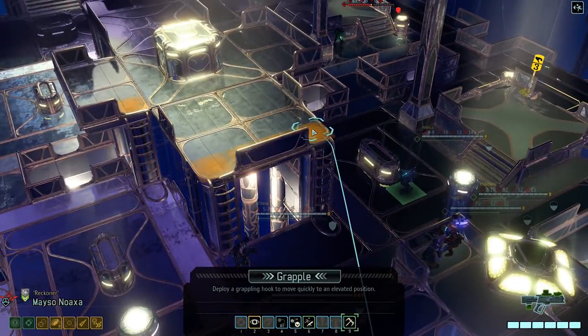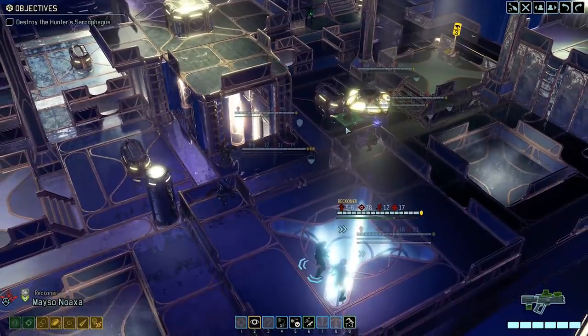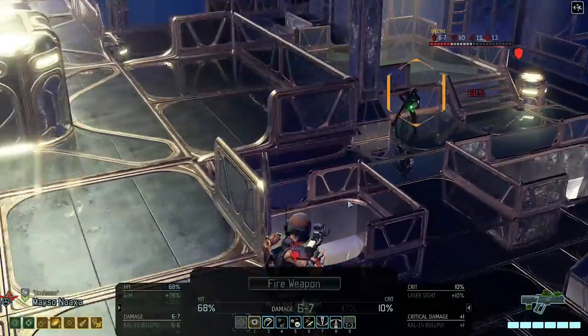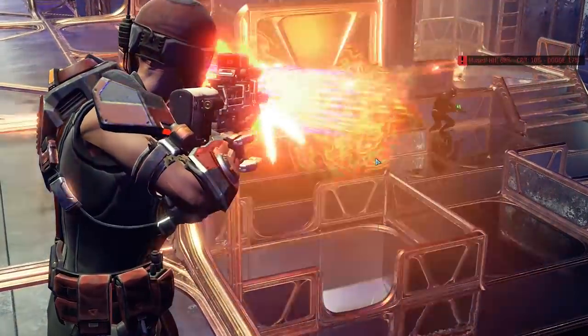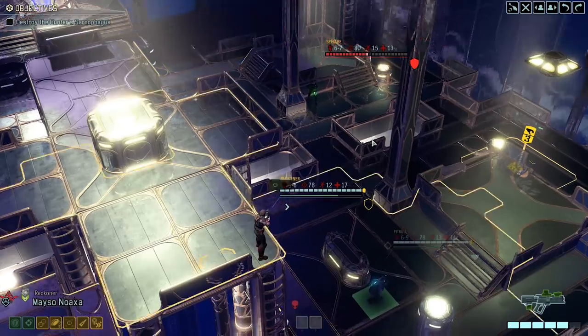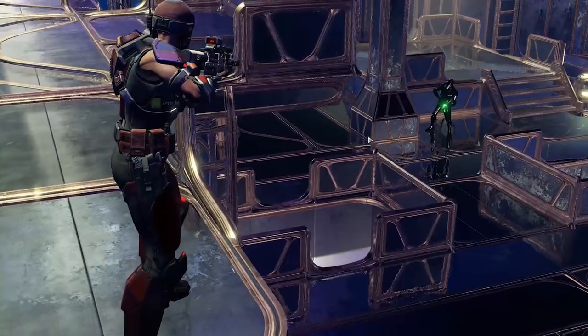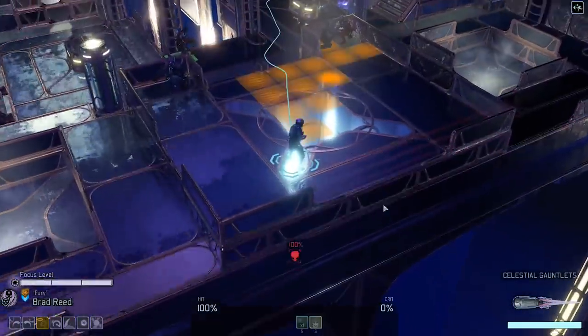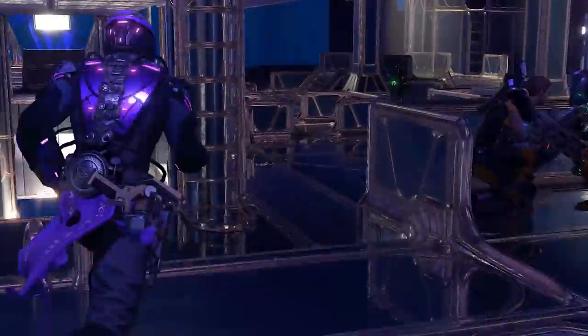We can grapple up, which will improve our chance to hit, and then we can take two shots. Let's do that — 68%, and then we'll have zero in, 78%. Nice one. And now we can kill it with Brad. Sure, let's just do that, it's fine.